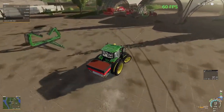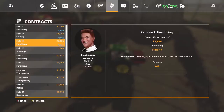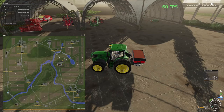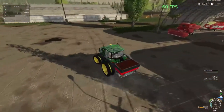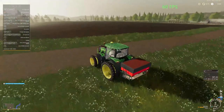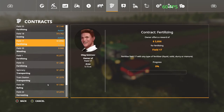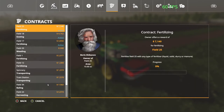All right, field 18. Ooh, that's a big field — let's go over there. Oh folks, I got all the way over here to field 18 and I'm a fool — field 18 is seeded with cotton. I feel like a fool. There is nothing else for sowing whatsoever.